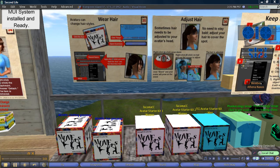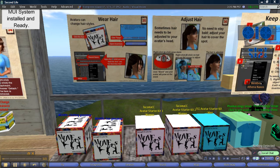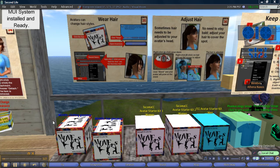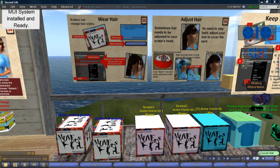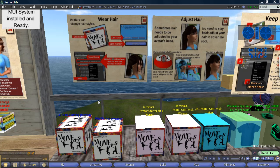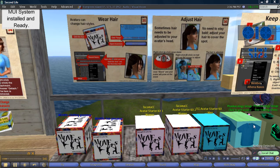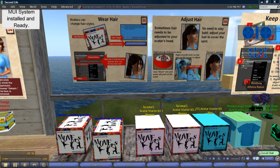You can always get some more hair. I'm standing here in front of the orientation area on Evergreen Island and you can see some boxes. We have a clothing giveaway here and a hair giveaway courtesy of Movers LLC, which is a company in Second Life that does educational work, and some other avatar starter kits. Here are some things that are especially for the nursing program at Tacoma Community College, not for others.